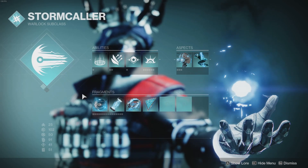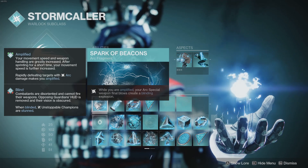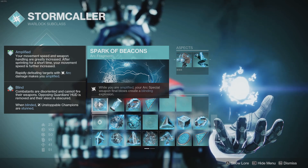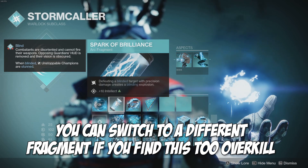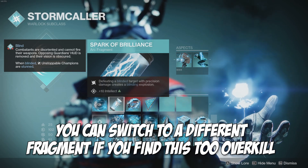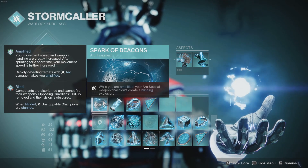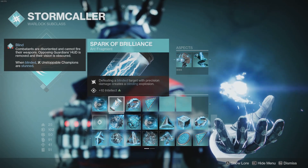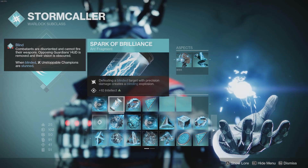Four fragments are core to what you'll see in gameplay, with a few flexibility options. First, Spark of Beacons: while amplified, Arc special weapon final blows create a blinding explosion. Since Cold Heart is our Arc special weapon, you'll be doing a lot of blinding while amplified. Next, Spark of Brilliance: defeating a blinded target with precision damage creates a blinding explosion. Stacking these two together while amplified is overkill but amazing for controlling dense ad areas.